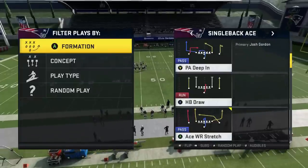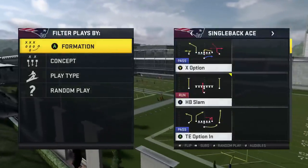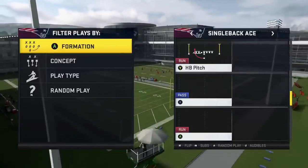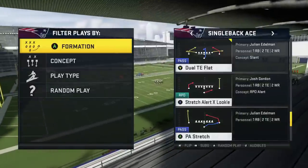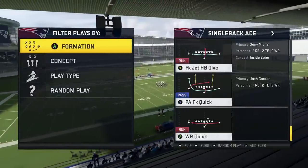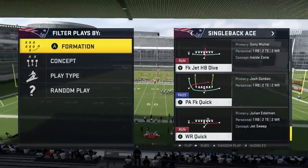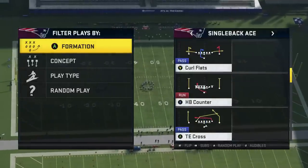Moving on - Single Back Ace. There's a ton of Single Back Ace content. For runs in this book, you always want to use them. Halfback slam is okay - hand it off to the side of your quarterback. You got a halfback pitch there, a stretch alert looky which is nice this year. I really like those lookies. Wide receiver quick fake jet, halfback dive, and the PA fake quick are pretty good too. I don't run these a lot, but I know they're powerful.